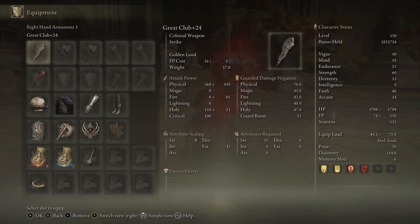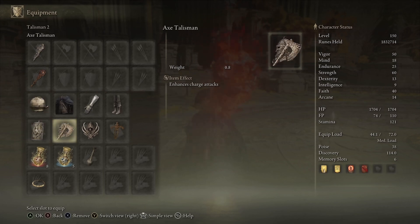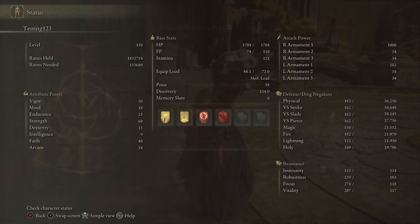For equipment, we have the Great Club plus 24, preferably plus 25. Any seal will do. Raptor's Black Feathers for the jump attack boost. We have the Jar/Dragon Crest talisman, Axe Talisman, Claw Talisman, Ritual Sword Talisman, and then we're using the Charge Tier. You can throw in the Stance Breaking Tier too — that's a good add for this build because we're able to get some good stance damage on jumping R2s.